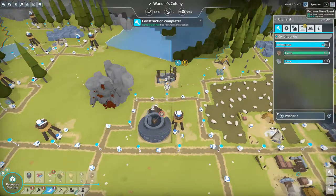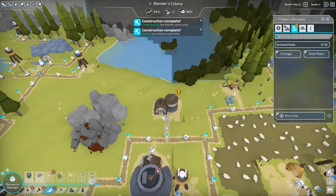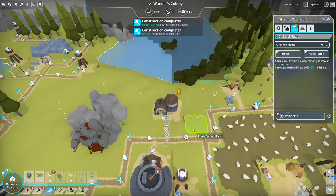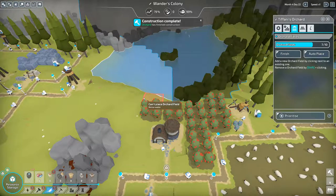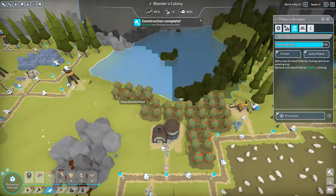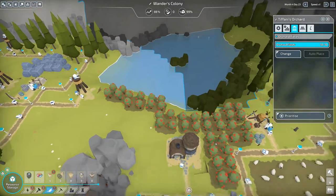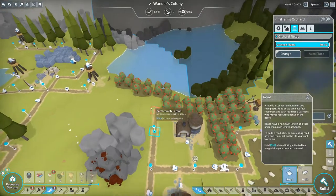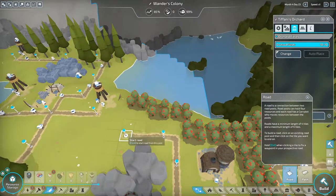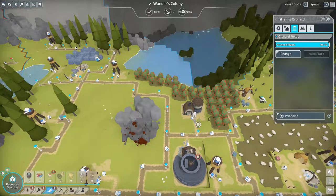Speed it up a bit. There's our orchard — let's grow some apple trees. I'll go right to the edge there. It would be nice to fit a road, connect this area — yeah that's what I'll do, there we go. That leaves me room to put a road this way. Nice, so now it's just another way for stone to get from that mine there.